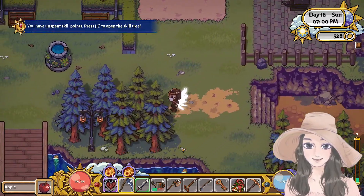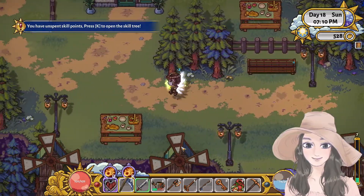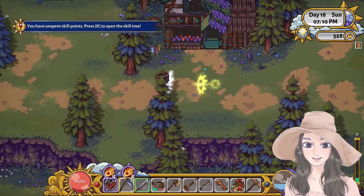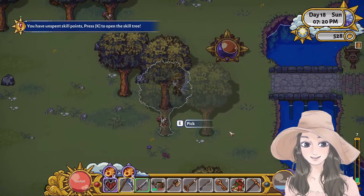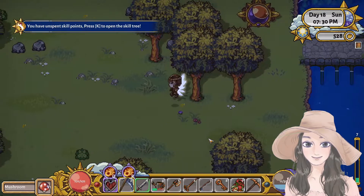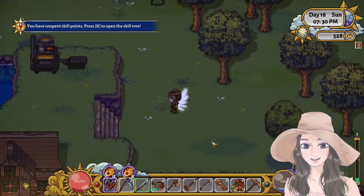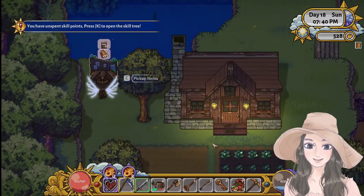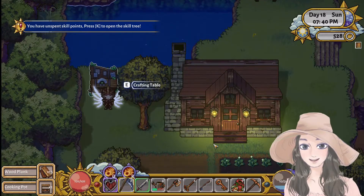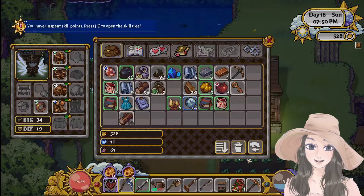It's 7 PM — let's go back and continue. Let's go mining tomorrow. We have something to sell. I wonder if we can expand our house. Let's go to the crafting table and cooking pot.